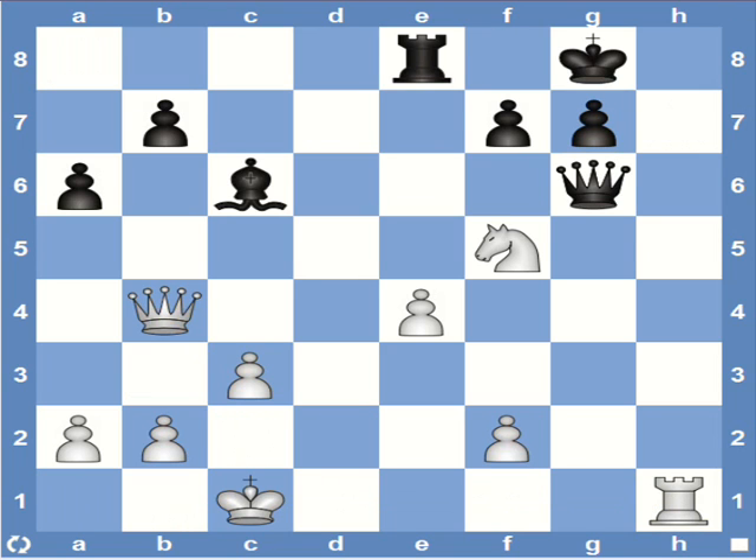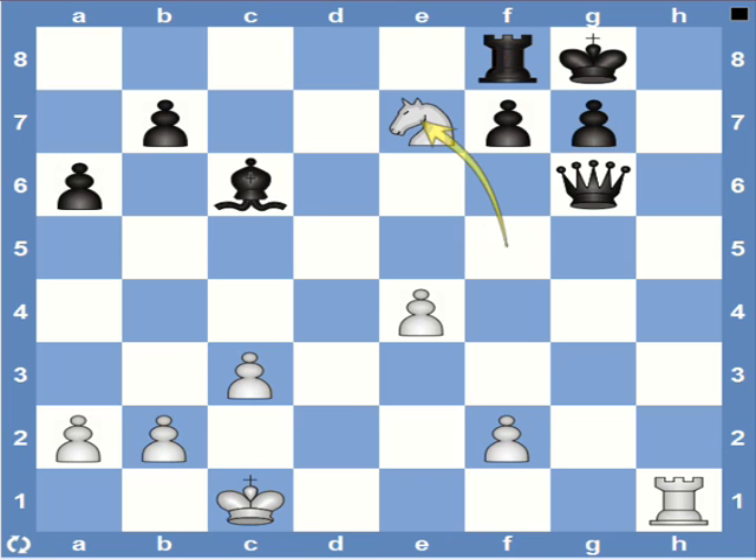Check out this position — it's white to play, mate in 2. You can pause the video and see if you can find it. It's already quite simple because the h-file is open and white's rook is already placed on h1. Knight e7 would be mate if black's rook was on f8, so why not deflect it there? White has queen f8, forcing it to be taken, and now knight e7 — and it's all over.